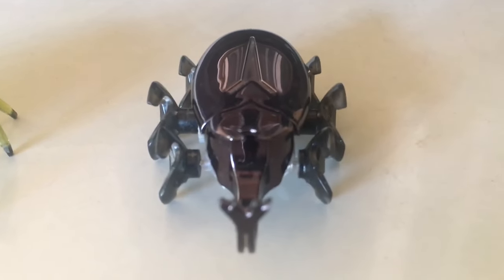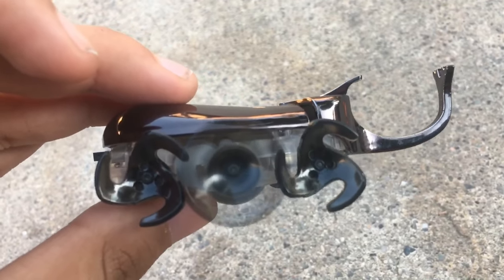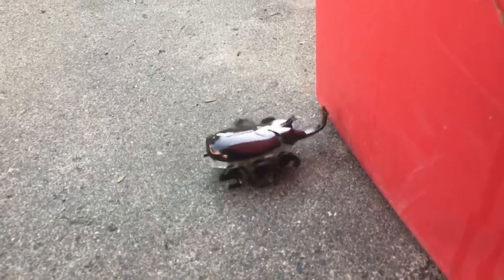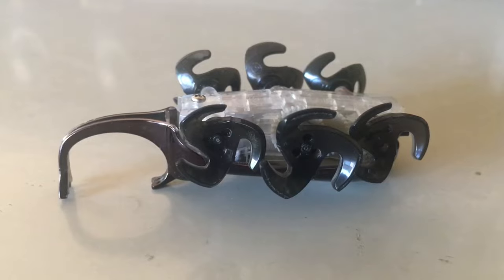Unfortunately it can get a little stuck. Number two, the Rhino Beetle. The Rhino Beetles are known to have very high speeds with their leg wheels. They can turn to go a different way, and they can even do a break dance. Once it's down, even its legs are detachable.